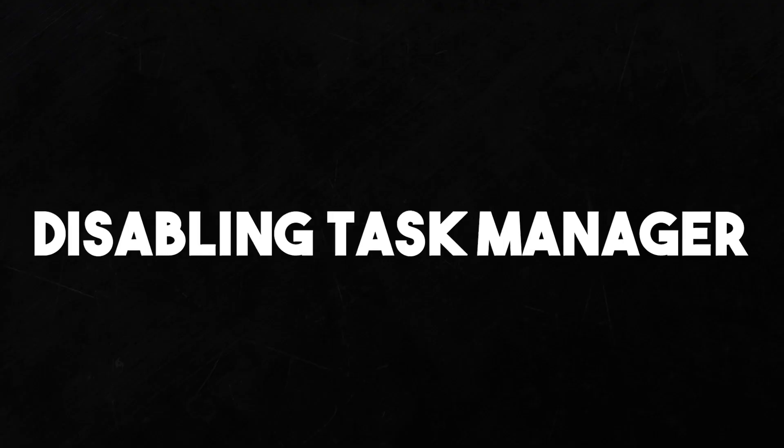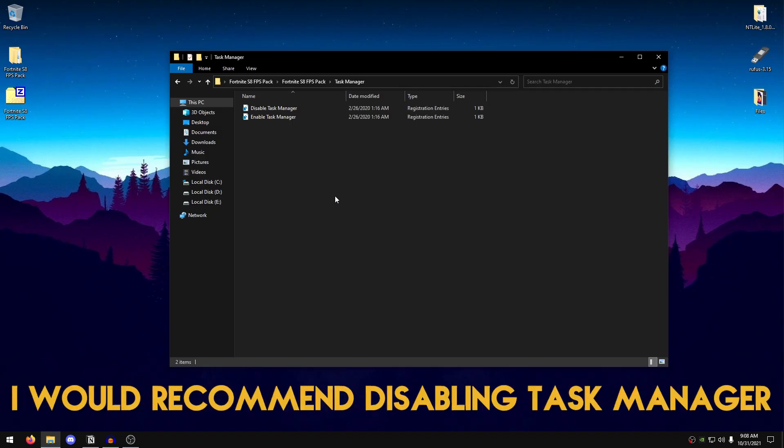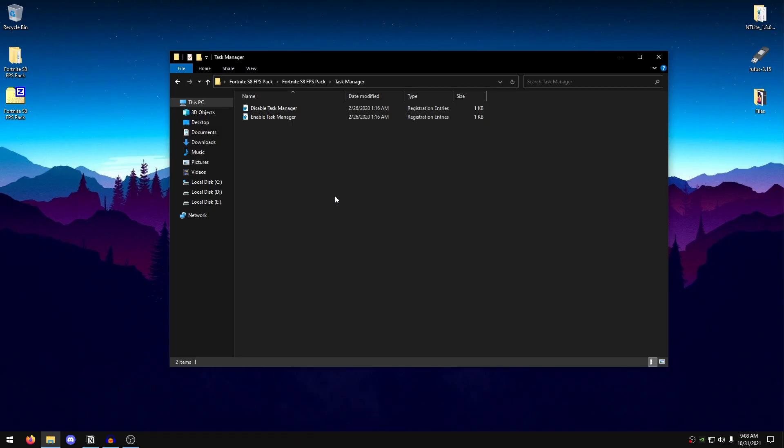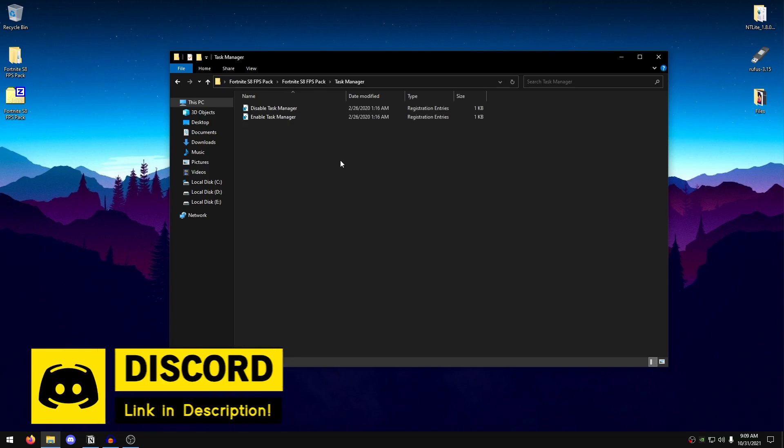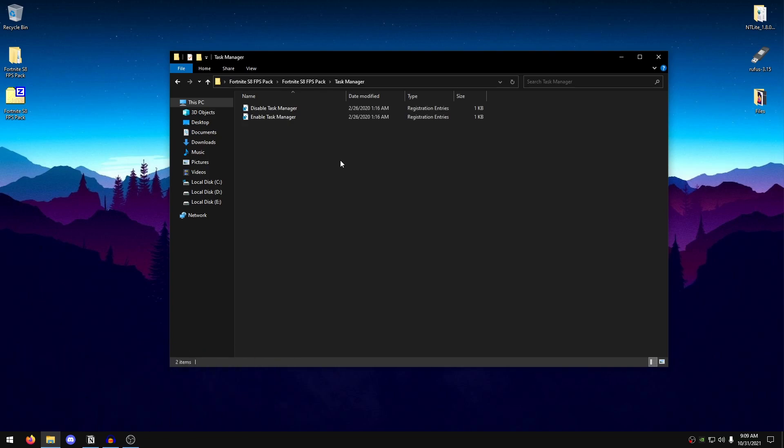Open the Task Manager folder — this is an optional tweak. I recommend disabling Task Manager and using Process Explorer instead, which provides more detail about processes and resources. If you want to enable Task Manager back, you can do that from here as well. So this one is optional — up to you.